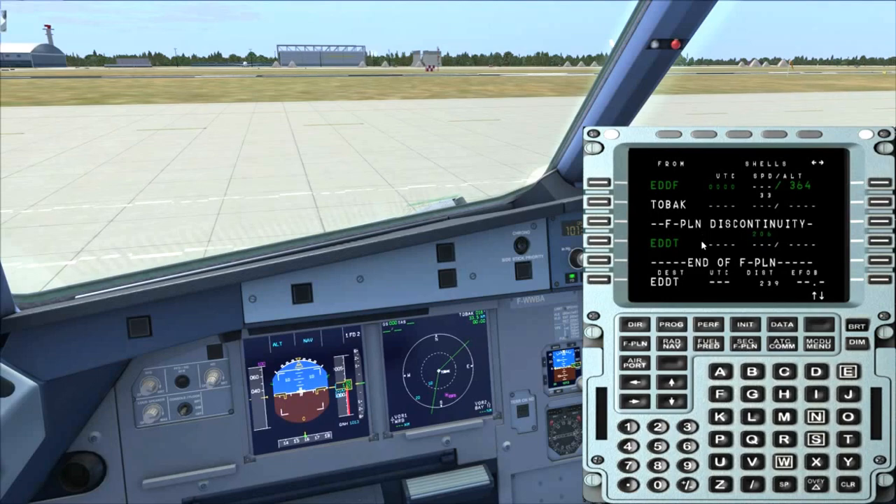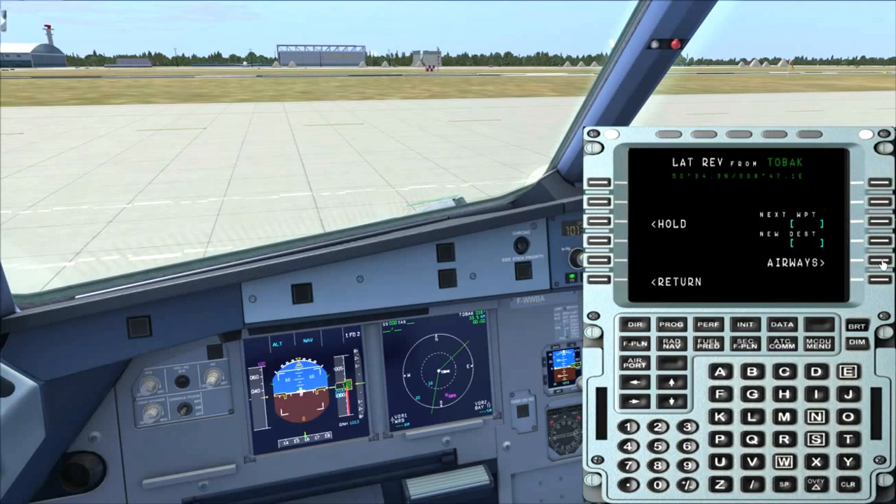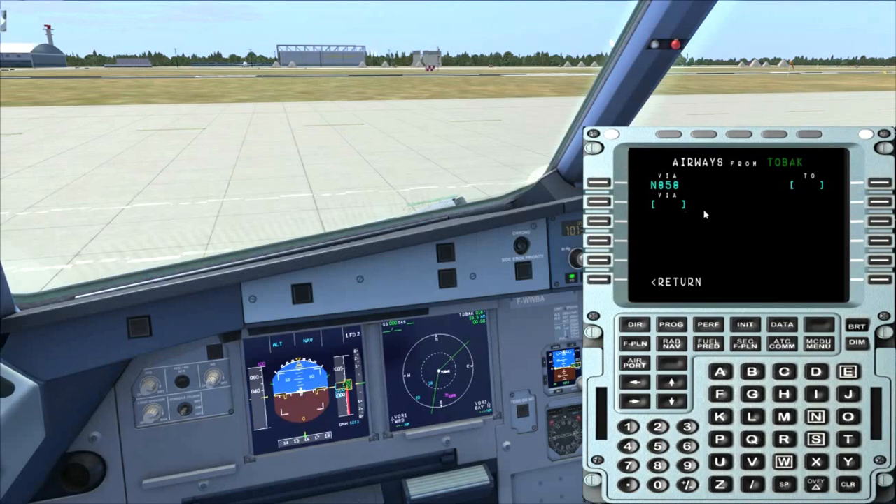From there we fly an airway to the GALMA waypoint. To import an airway, you cannot do this in the flight plan view. You have to open the waypoint from where the airway starts. We are doing this here with TOBAC and select the airways on the corresponding LSK. The airway will be November 858. We put it in here. There is a consistency check to verify that TOBAC is actually connected to that airway, so you would not be able to enter it if it is not connected.